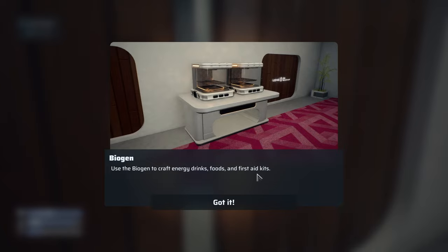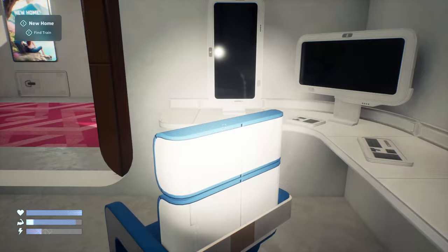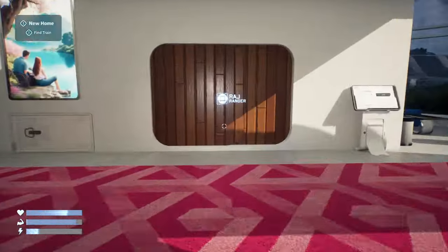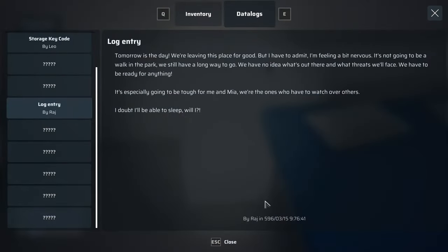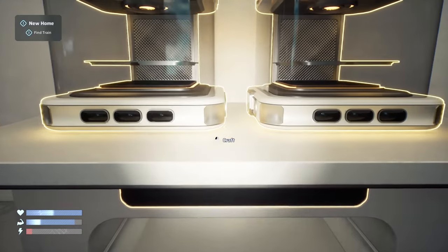Biogen — use Biogen to craft any drinks, food, and first aid kits. Should be a crafting bench in here somewhere. There's another note: 'Tomorrow's the day we're leaving this place for good, but I have to admit I'm feeling a bit nervous. We have no idea what's out there and what threats we'll face.' Another energy drink. So this is the crafting station here — energy restores 30% of your stamina and I need four Shadow Breeze.